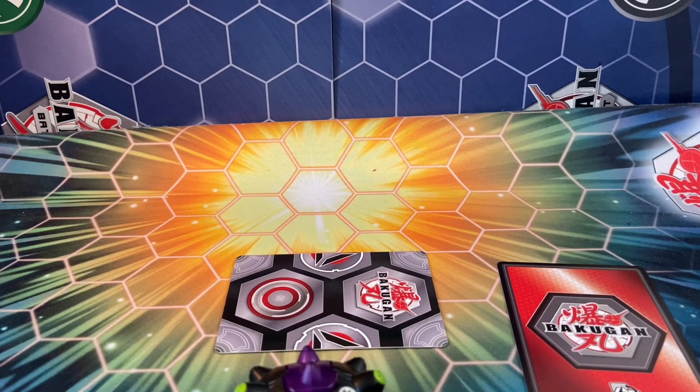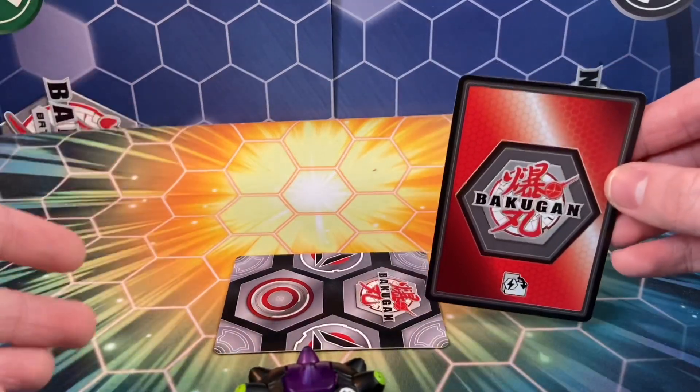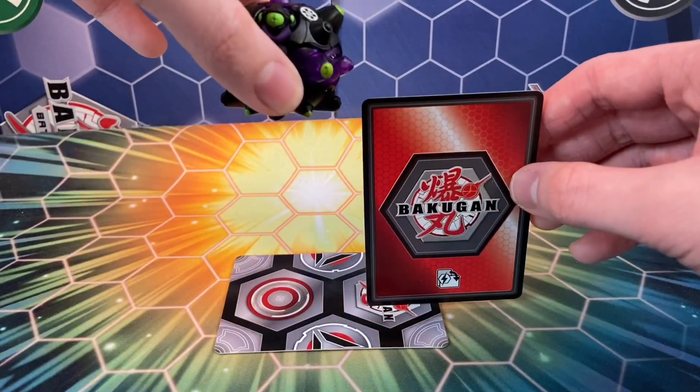We have to drop it from one card length high. You don't get any Baku cores with these, which makes sense since they just go in the main deck. You actually just get the Gate Trainer, so we'll use the Gate Trainer for the purpose of this video.